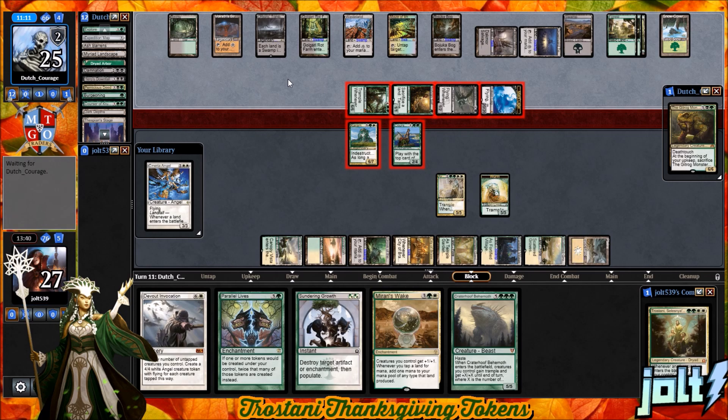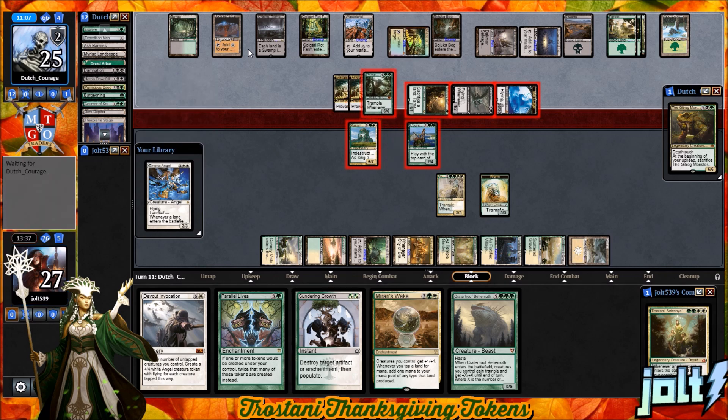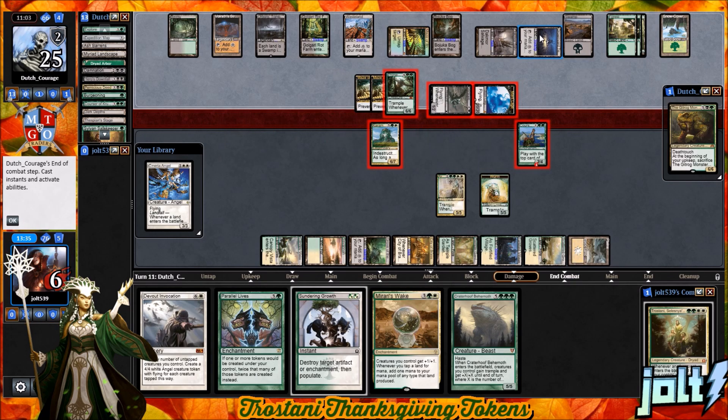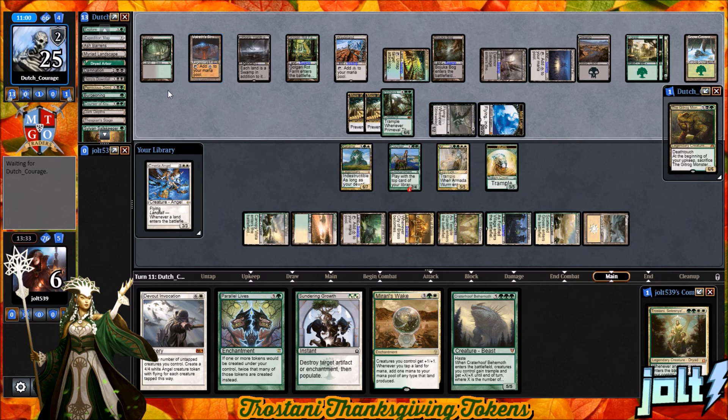So at this point, we've got Marit Lage kind of breathing down our neck. We've got to make some blocks like this if we can go for it. Our opponent goes for Maze of Ith on Primetime — kind of figured that. If they want to go for Languish on the back end to take care of Sylvan Safekeeper, they can go for that. Give it to the Safekeeper, go to six life, and hopefully they pass back without a lot to show for it.